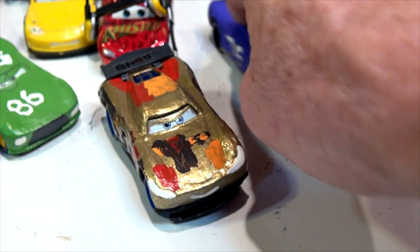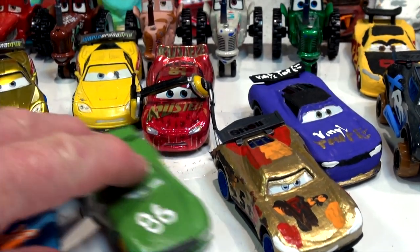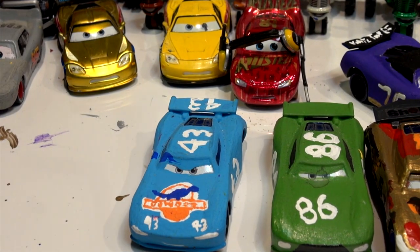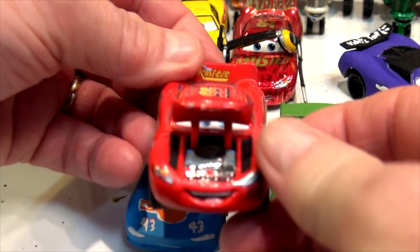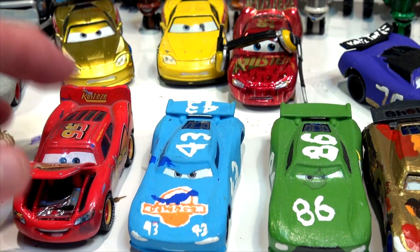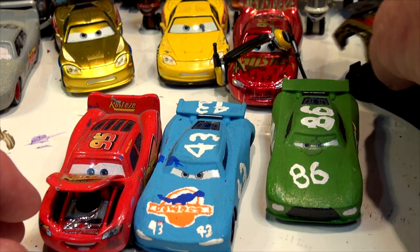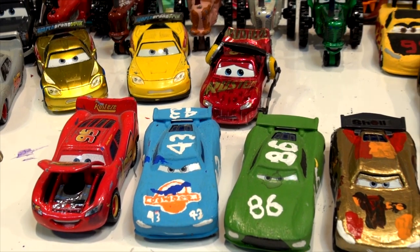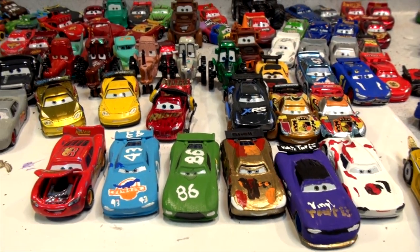I've done a lot of them before and I can't find them all now, but keep sending your comments in for more ideas. One guy wanted the blue Jackson Storm, one guy wanted the green — I've already done them: Chick Hicks, the King, Lightning McQueen. There's the most expensive McQueen — the die cast with the engine visible, rubber tires, full suspension. Anyway, that's the video for today. I put this car back to normal — it didn't work very well — but we were messing around with the tires before and it worked out pretty good. We'll see you next time — keep sending your comments and suggestions, and maybe we'll do another custom next week. Thanks for watching and have a good weekend!